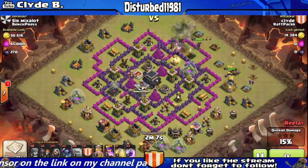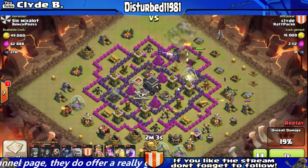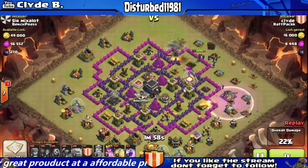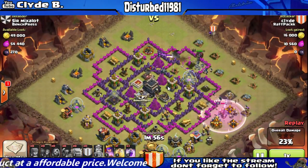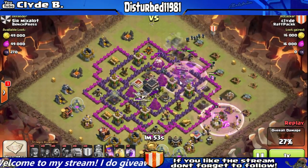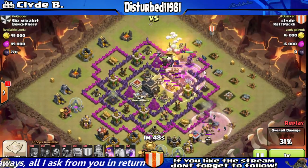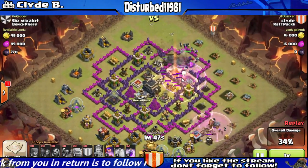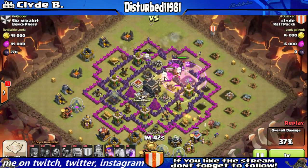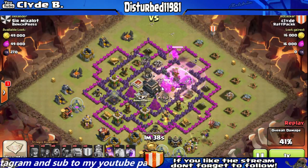A lot of people like to clear out the clan castle when they do any type of go-wipe attack, but with me I tend to do the opposite, because my wizards and my archer queen will take out whatever's in the clan castle. As you can see, I just dropped the heal spell to give my troops a little extra life while they're in the rage spell, and I've already broken through — I'm in the center of the base.